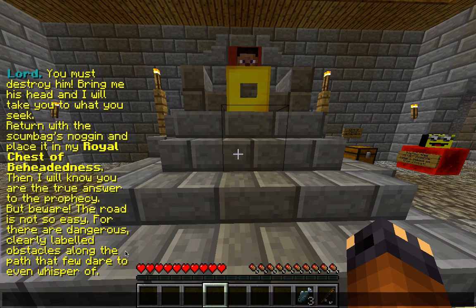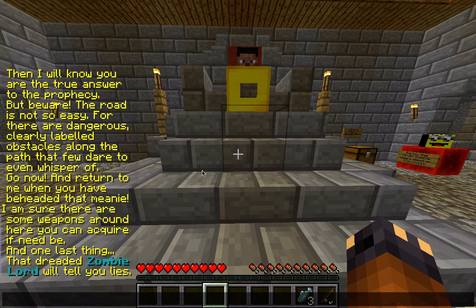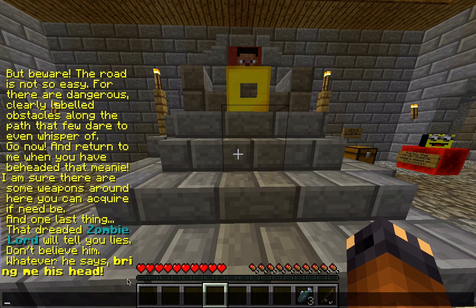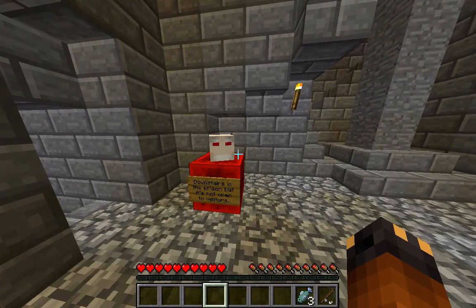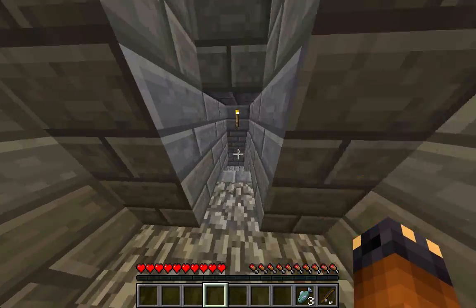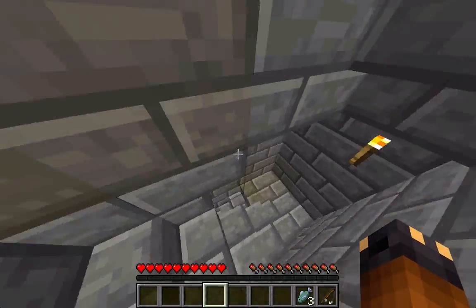Return the scumbag's skull and place it in my royal chest. Then I will know you are the true answer of the prophecy. But beware — the road is not so easy, for there are dangerous, clearly labelled obstacles along the path that few dare even whisper of. I'm sure there are some weapons around here that you can acquire if need be. And one last thing — that dreaded zombie lord will tell you lies. Whatever he says, bring me his head. Dead.